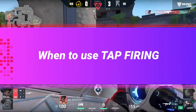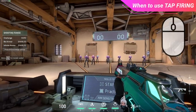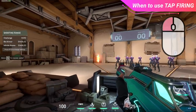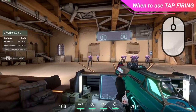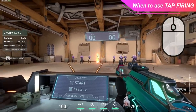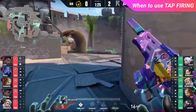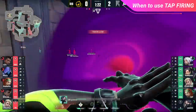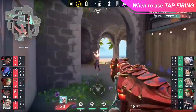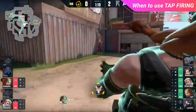Getting into our first shooting technique: tapping. Tap firing is when you are tapping your mouse and shooting one bullet at a time. You fire a shot and then let your recoil reset before firing another shot. This ensures that every single bullet you shoot is 100% accurate. The idea with tapping is going for high quality shots — focusing on quality over quantity. In long range engagements, it can be difficult to spray and control recoil, so tap firing helps you hit your opponent more often. There's no recoil to control — simply get your crosshair onto the enemy's head, tap, and they're dead.